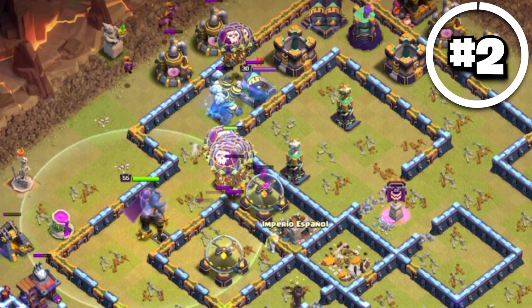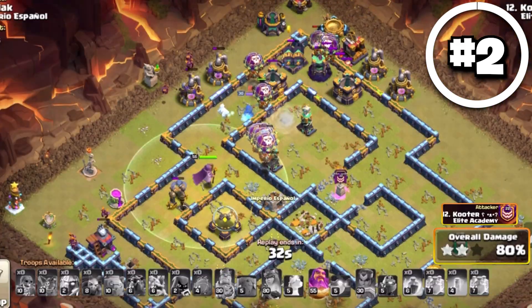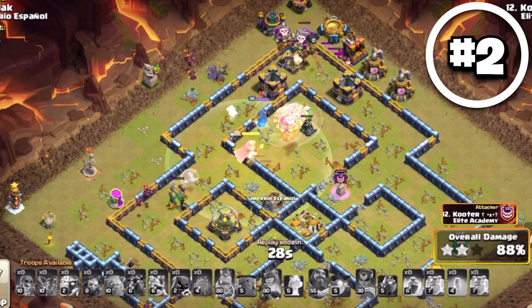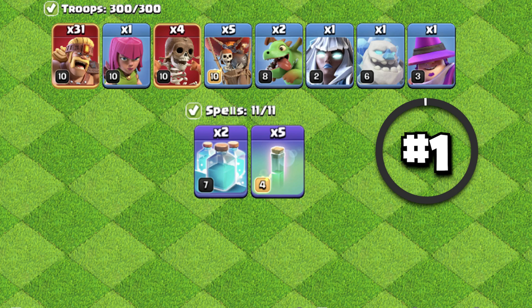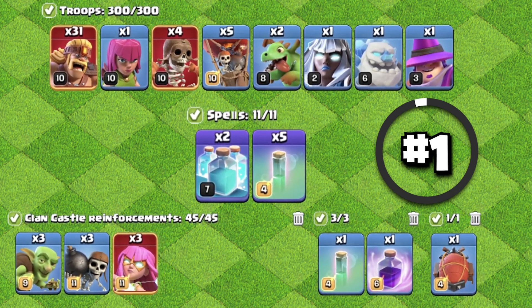You just need to make sure that you're doing one of the biggest things, which is having cleanup troops such as minions. This will allow you to prevent getting a time fail and get yourself a 3-star. Now if Lava Loon is not your speed, you always have the Super Barge in our number one spot.